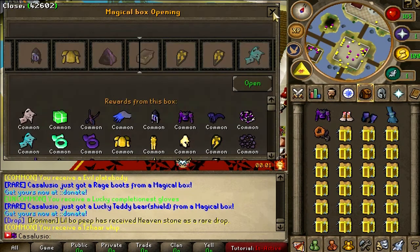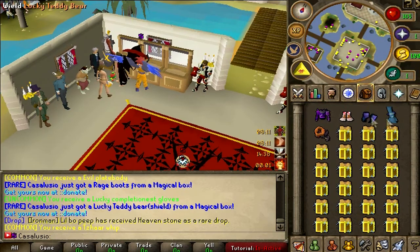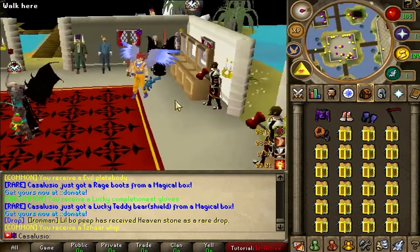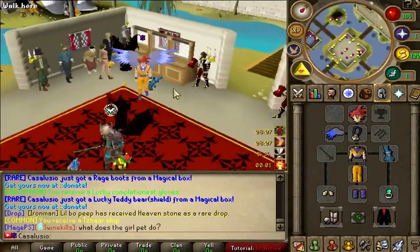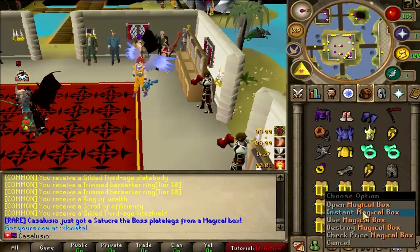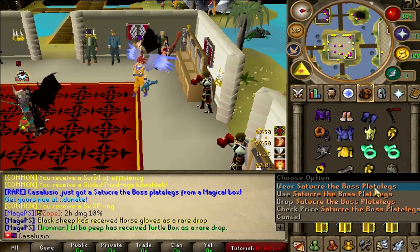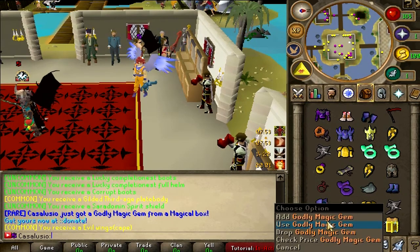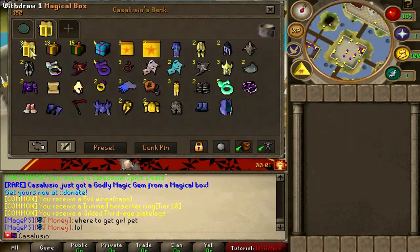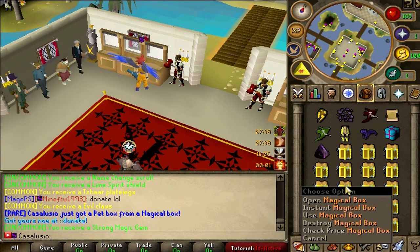A rare item — rage boots! Wait, are you kidding me? We got another rare item — lucky teddy bear, what the hell! It's an off-hand, just look at this item, so fancy. Another rare item to create the boss plate legs, another rare godly magic gem, and then a pet box from the last one. 33 boxes left.